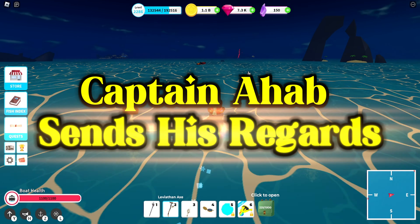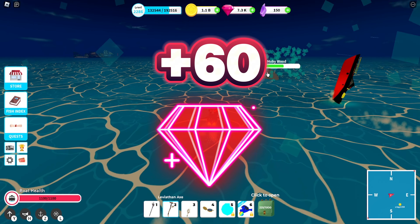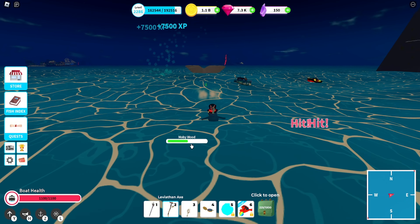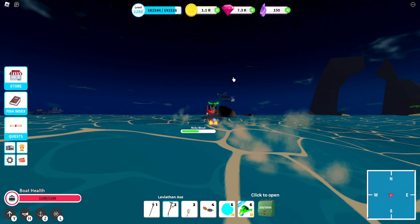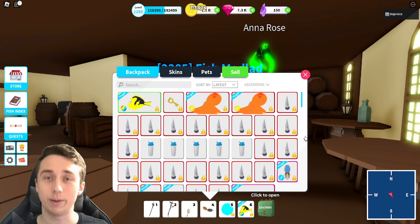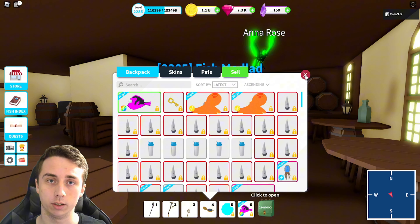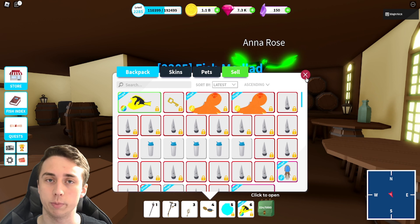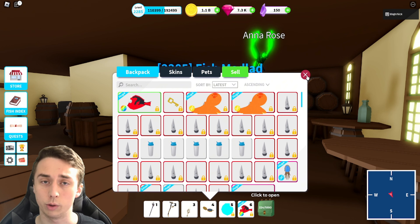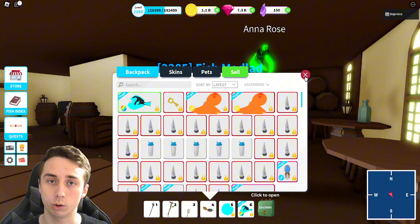The first one is called Captain Ahab — Ahab sends his regards. For that quest, it gives 60 gems and all you have to do is provide him a Moby Tooth. So if you're like me and you farm up Moby a lot in this game, you're going to run into quite a few Moby Teeth that you should hold on to. You can see in my inventory that I have quite a bit of them. I actually sold about 50 of them not too long ago because they were taking up so much space. They are one of the more rare drops from Moby, but if you're farming him consistently, you're going to get them.